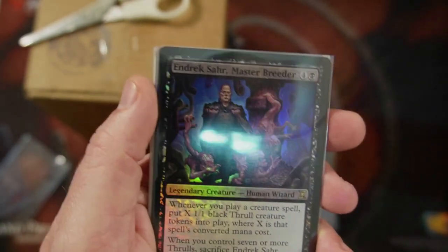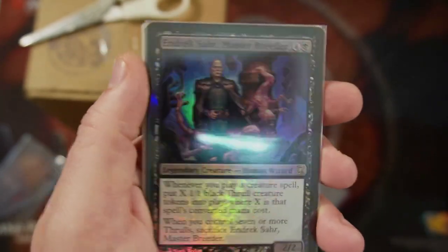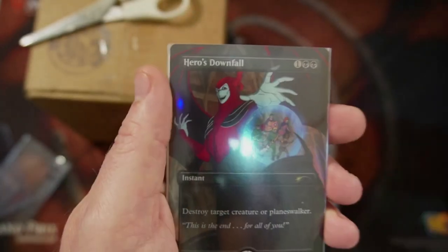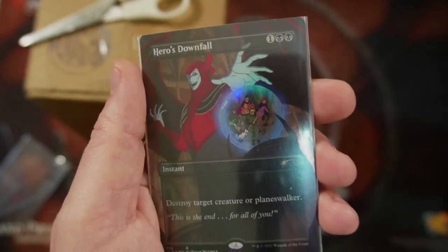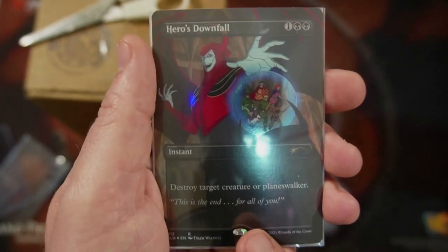Oh, there's my Enric. Remember Enric? That's right, this is the guy who created the Thrulls. He's shiny — I paid a little bit more — I realize that. I go overboard; I want to do things right. Hero's Downfall from D&D, again going into the Commander deck because it hits a creature or a Planeswalker — multiple targets.